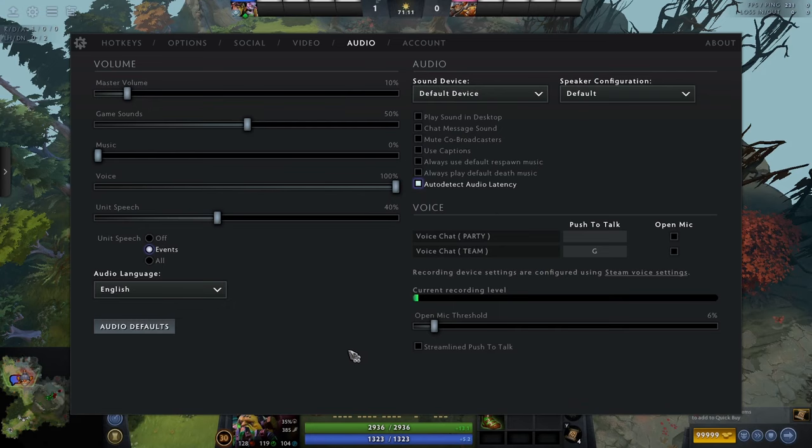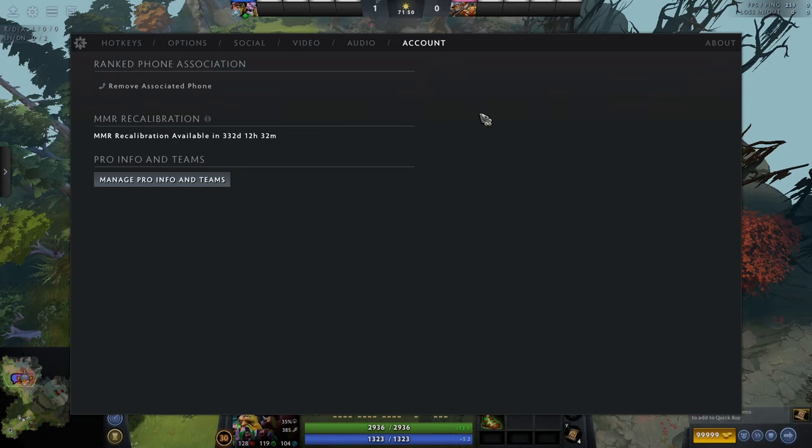Audio is all up to you. In the account section, the main things are managing pro and fun teams if you get to that point, resetting your MMR every year, and having a phone number associated with your account to allow ranked play.